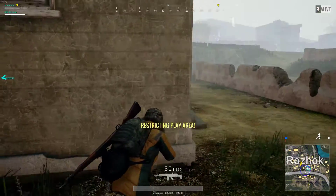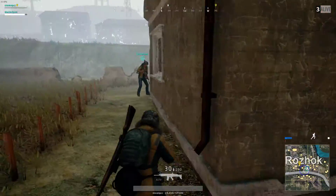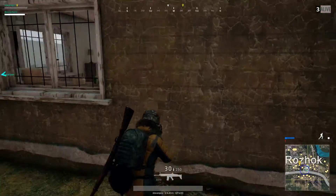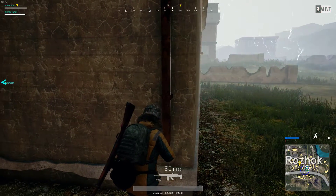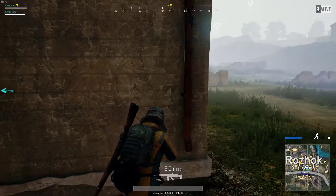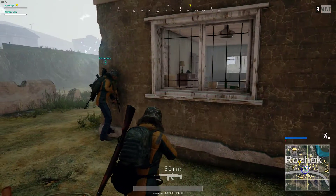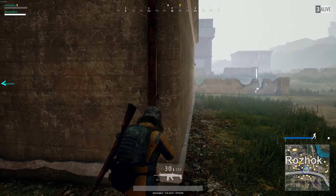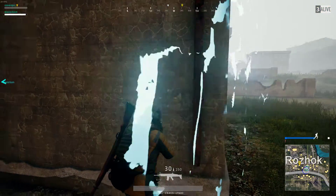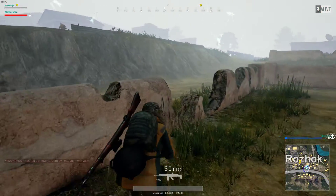Do you think it's a guy? He's jumping. We're in the circle. I don't know if he is. I haven't seen him yet. Was that you jumping? No, it's a glitch. Circle's getting hit. He's being hit by the surface. He's shooting. He's up there. He's on the hill.